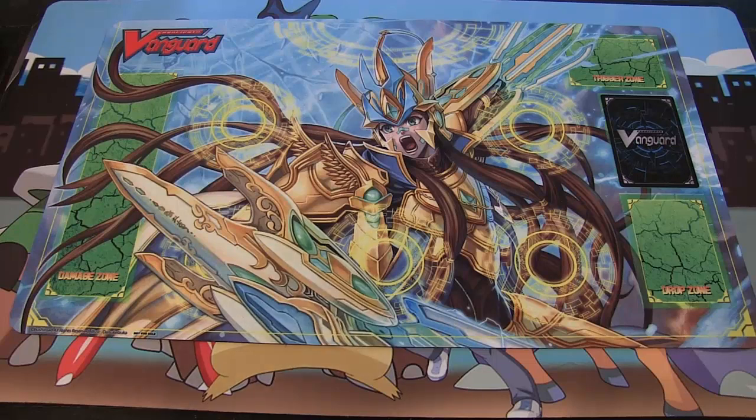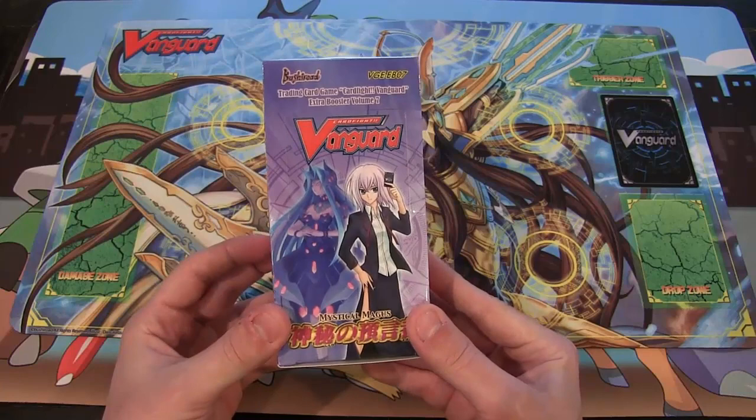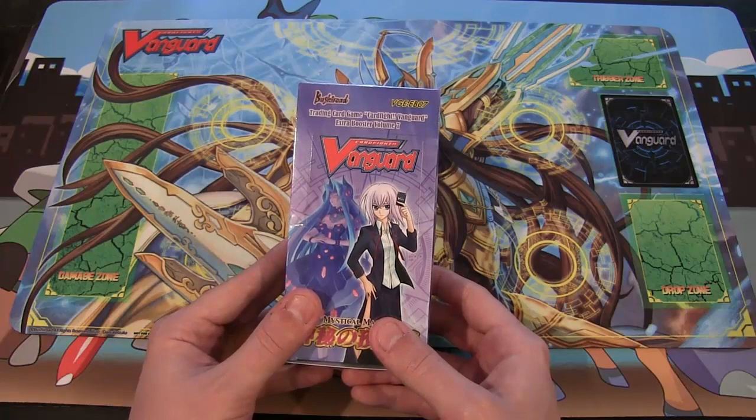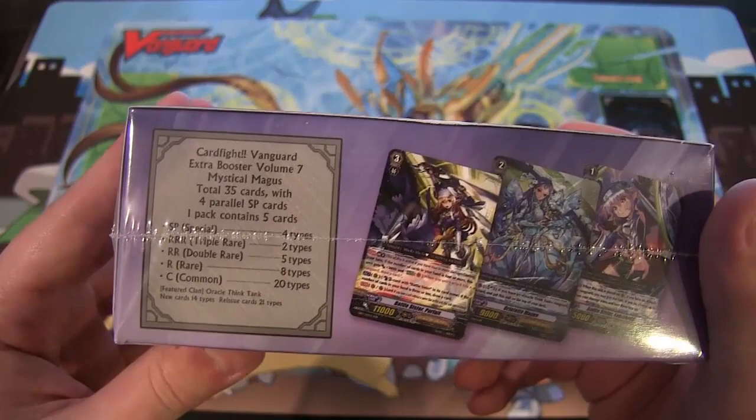What's up everyone, this is Cyberknight CCG and today we're opening up a Cardfight Vanguard Mystical Magus box for you guys. It's one of the character packs, I guess what they call it. I know there's like a special thing for them. They're actually really cool. Misaki, which is one of my favorite characters from Cardfight Vanguard - I think I'm saying her name right. You can see like it has double rares and all that kind of cool stuff. I think it's Oracle Think Tanks as well.